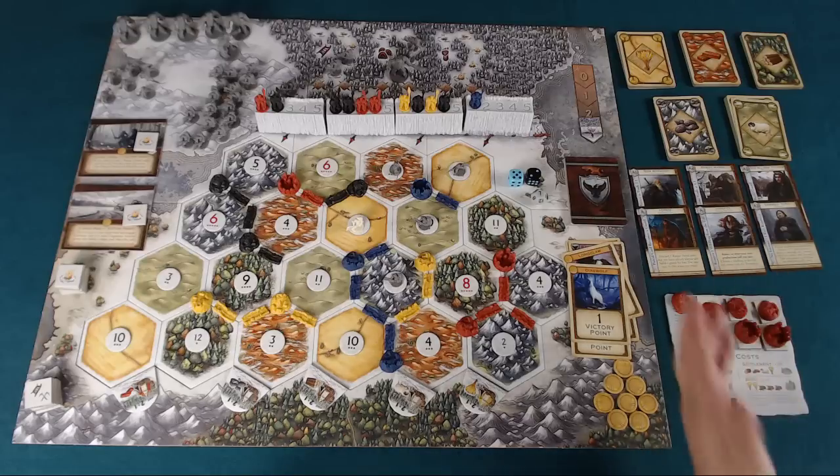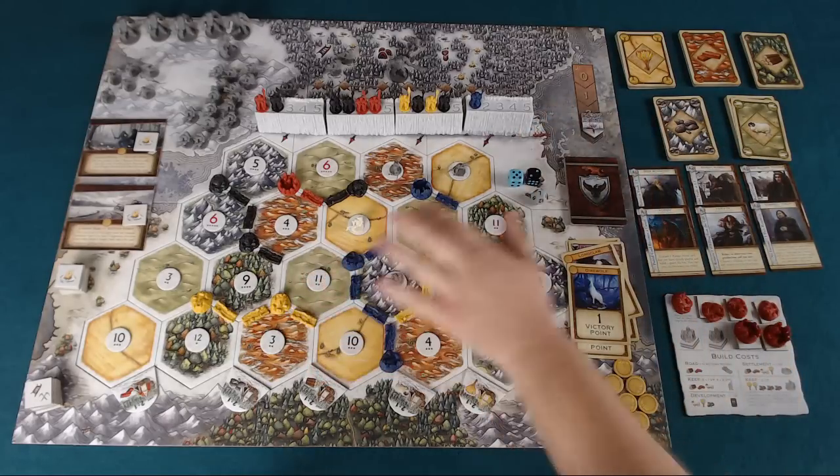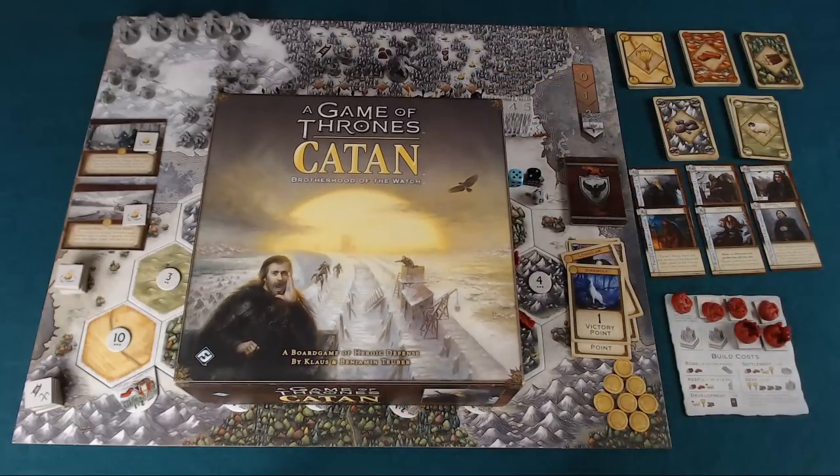So there are three different game end conditions: if anyone scores 10 victory points they've proven themselves worthy to be Lord Commander and are elected — a great victory. For the tragic victories, if there are ever three wall breaches or eight wildlings in the Gift, whoever has the most guards on the wall wins. That's Game of Thrones Catan: Brotherhood of the Watch. This has been a Game Pit pit stop — for more videos check out our YouTube channel, and for more in-depth gaming coverage find the Game Pit podcast. Thanks!